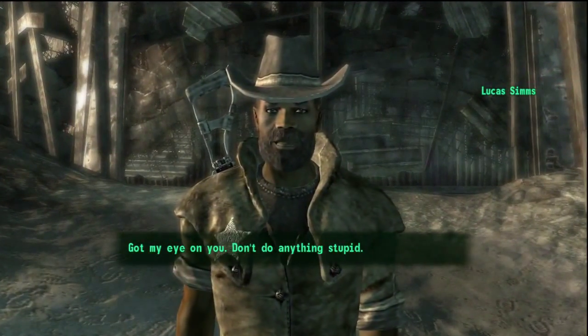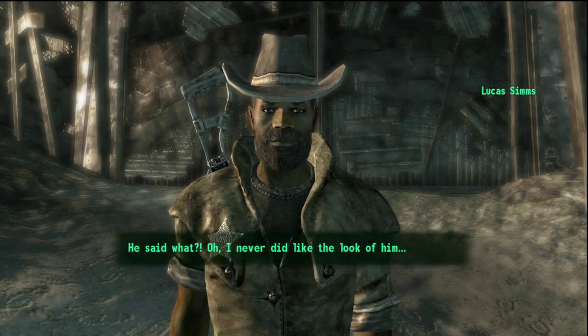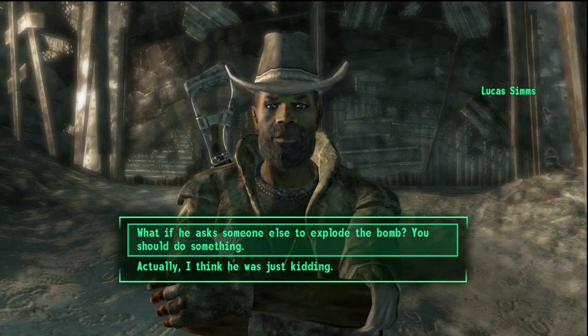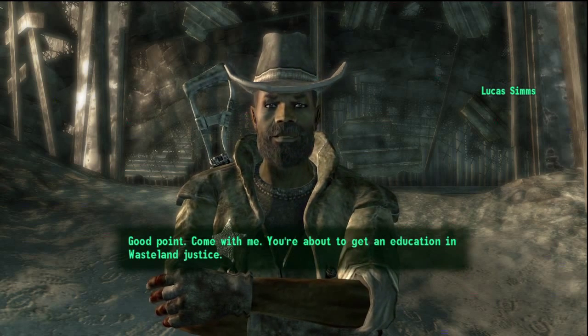Lucas goes up to confront him and tries to take him away into the jail, and then Mr. Burke shoots Lucas with a pistol he pulls out when Lucas has his back turned.